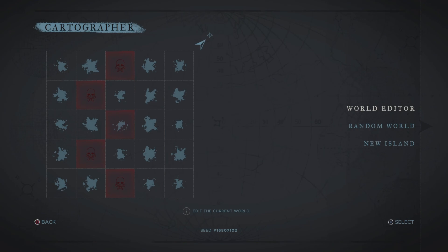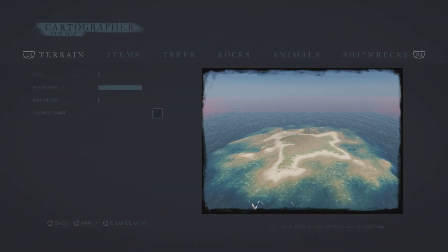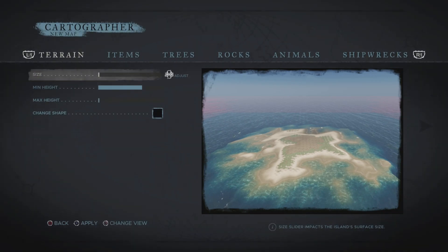The first thing you want to do is go to the Cartographer and go to New Island. There's a terrain thing I'm going to be showing you how to do as well.